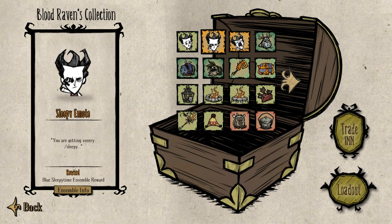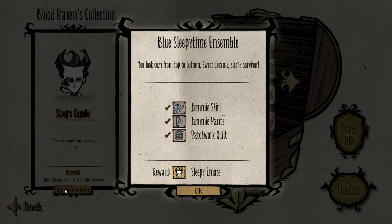For the sleepy emote, you need to have the blue set of jammies — top and bottom — and also the blue quilt. This will give you the sleepy emote.